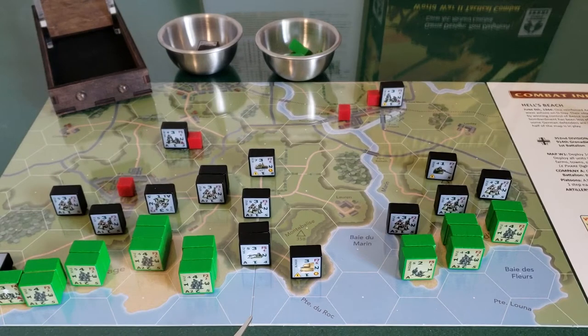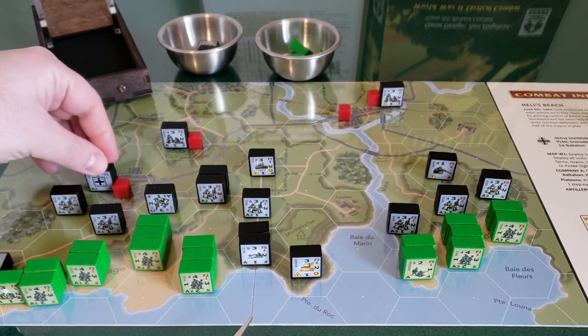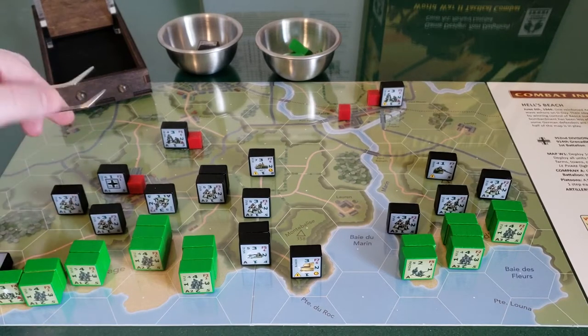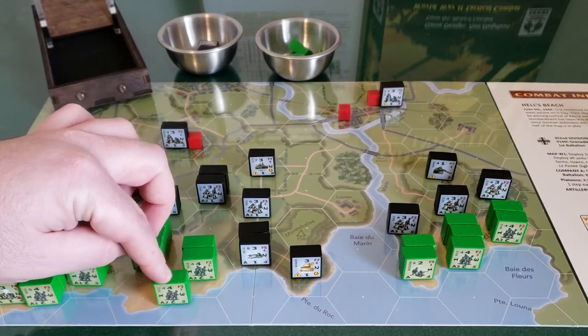I'm just thinking I didn't set it up the way I should have — I should have probably put another company or battalion weapon nearby so they could have been in command. But that's part of the game, right? That's the setup — the Germans didn't have their command and control set up. So I'm going to go ahead and place the German platoon headquarters in Basile Surmay, which allows him to activate his units. Let me double check and start them at max strength.